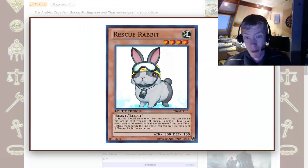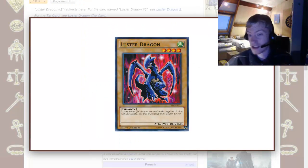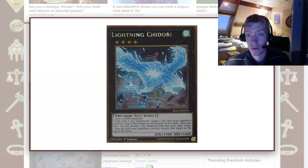A different option is through Rescue Rabbit. Any deck that runs Rescue Rabbit that has normal wind monsters could make use of it. Rescue Rabbit is most known for Dinos, with Kabazauls and Sabersaurus to summon Evolzar Laggia and Dolkka. But if you happen to have a deck that uses something like Lesser Dragon — it's a 1,900 attack, 900 defense, very nice level 4 normal monster — it's a wind monster, so it can be used in combination with Lightning Chidori.